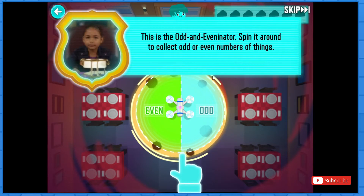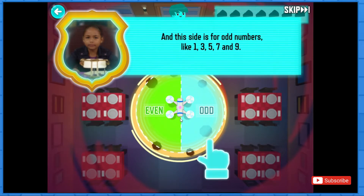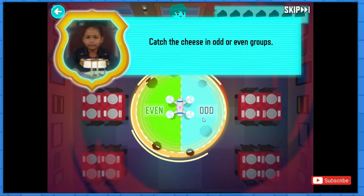This is the odd and eveninator. Spin it around to collect odd or even numbers of things. This side is for even numbers like 2, 4, 6, and 8. And this side is for odd numbers like 1, 3, 5, 7, and 9. Spin the odd and eveninator to keep the cheese from getting sucked into the spaghetti vortex — catch the cheese in odd or even groups.